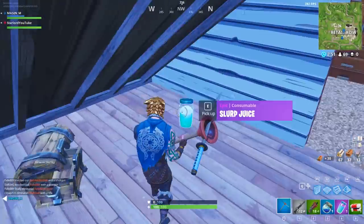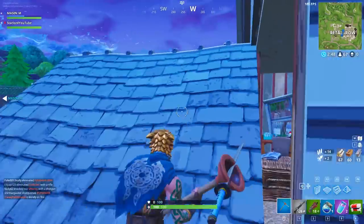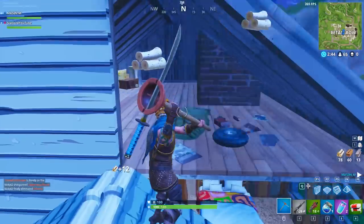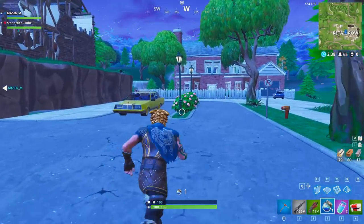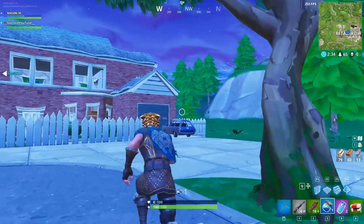Hey, what is up everybody, my name is Starlord. I hope you're having a fantastic day. Today we're actually going to be looking at and talking about a secret character in Fortnite named Llamaman, or I guess his real name was Llamaninja or Llamarai — I believe that was his name, though I'm not 100% sure about that.